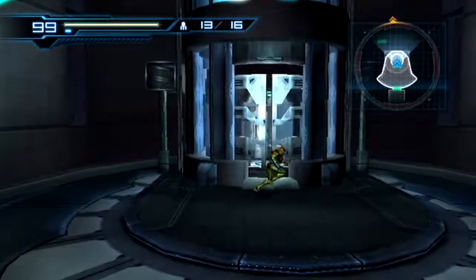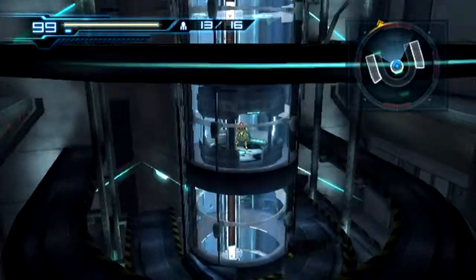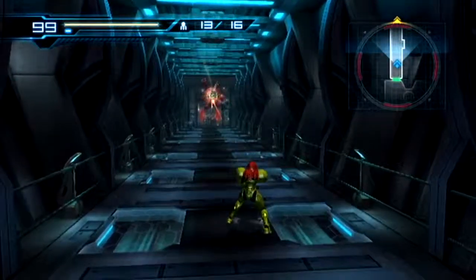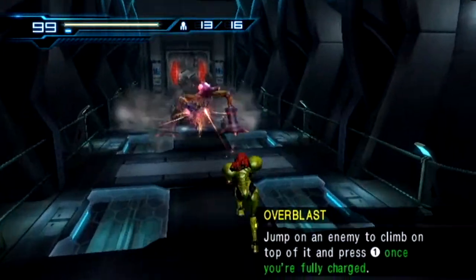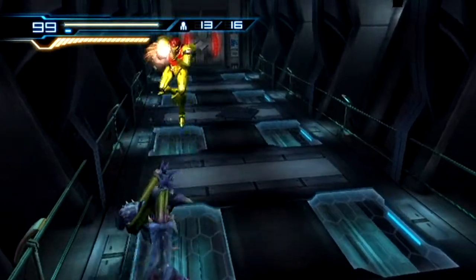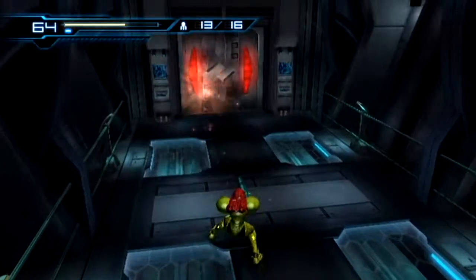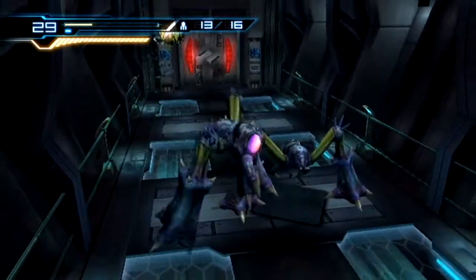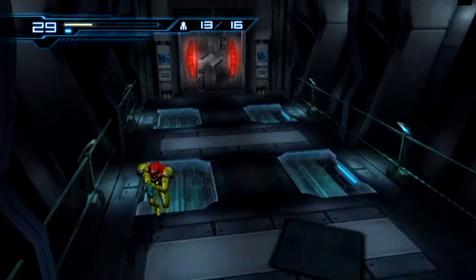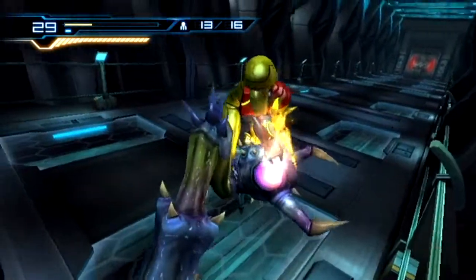I screwed up — I want to go back down the elevator, sorry for wasting your time. That tutorial is showing the overblast technique. When you have a fully charged beam, just jump on the enemy's head — and that's the overblast. I am not having a good day with this. Come on — I have a fully charged blaster. Jump on him. Boom — that should open the door.